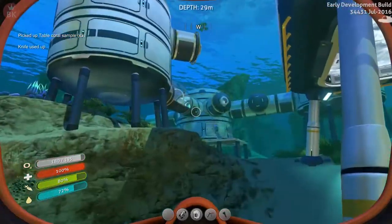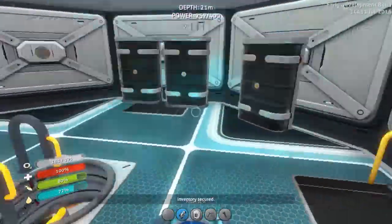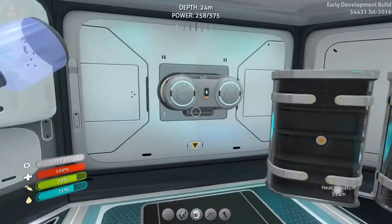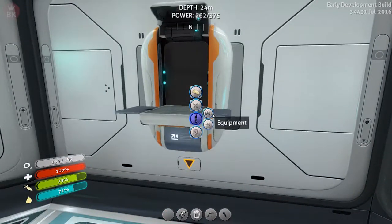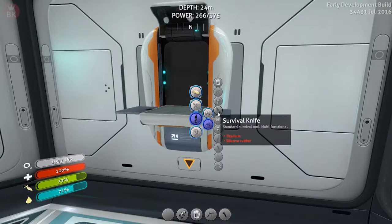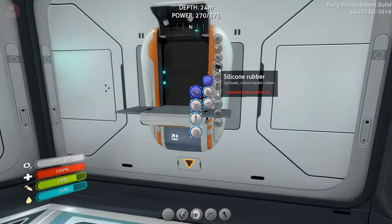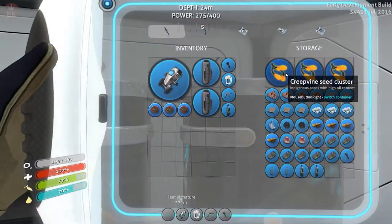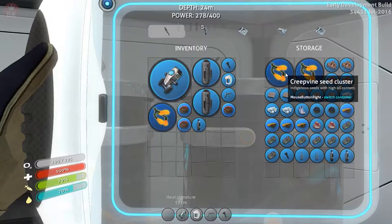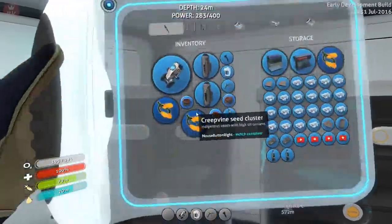Oh, our knife broke! Really, that's a thing? I did not know that. So let's go back and check personal equipment. Tools, tools - titanium and silicon rubber. Silicon rubber is two creepvine clusters. Wait, that's lubricant - I'm confused. Do we have to physically go out to get it?